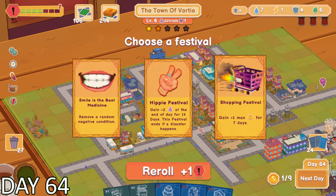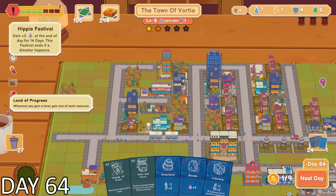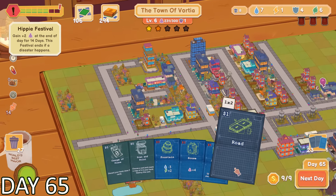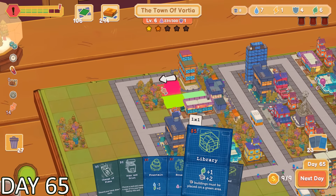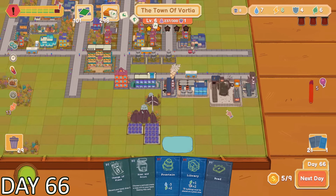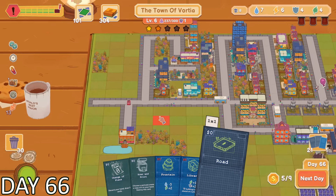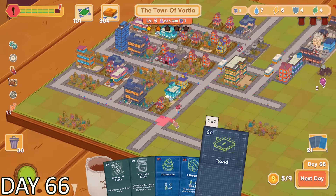I had completely forgot that building the elementary school was a quest card, so I got to pick a festival after it was completed. This festival increases the population of my city by 2 at the end of every single day for 7 days — it's called the Hippie Festival. After what felt like an eternity, we had finally gotten another industrial building, and I placed it down as soon as I possibly could to increase my electricity output.